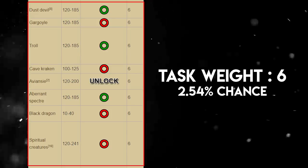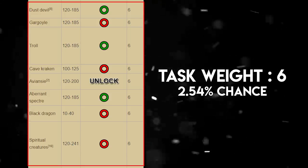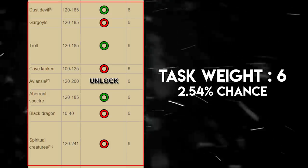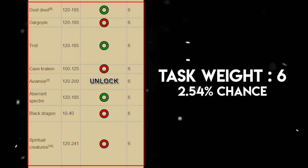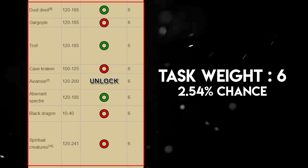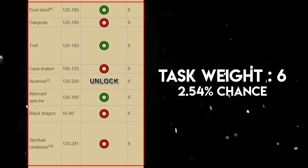Aviansies are an unlock located in a multi-combat zone, but you cannot set up a cannon in the God Wars Dungeon, so leave this one locked if you're after XP. Aberrant Specters can be cannoned back in the Stronghold Slayer Cave. Black Dragons I suggest you block — they can be tedious to get to and take time, especially at lower combat levels. Even at 120+ combat I would still block them for maximum XP. Spiritual Creatures should also be blocked — they are out of the way, take time to reach, and you can't set up a cannon.